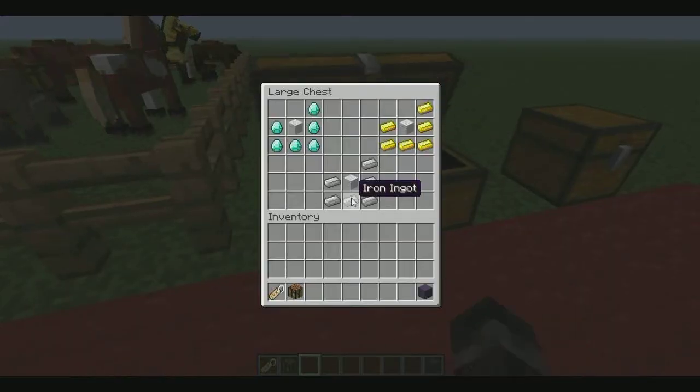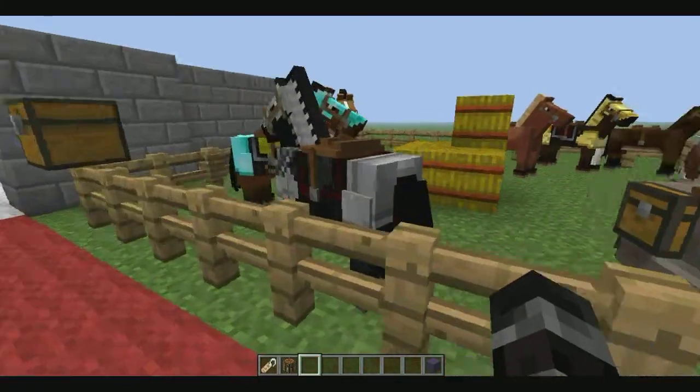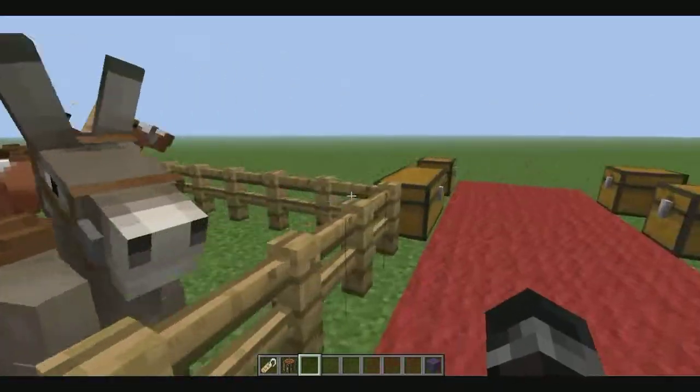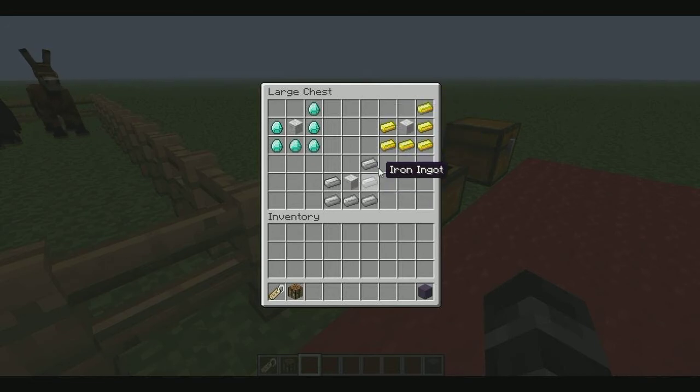Here we have armor for horses. As you can see, there's diamond, iron, and gold horse armor. The recipe requires six gold ingots for gold armor, six iron for iron armor, and six diamonds for diamond armor, plus one wool per armor piece.